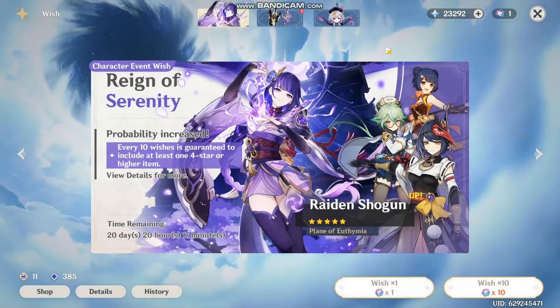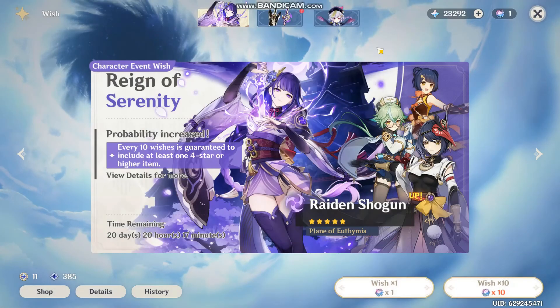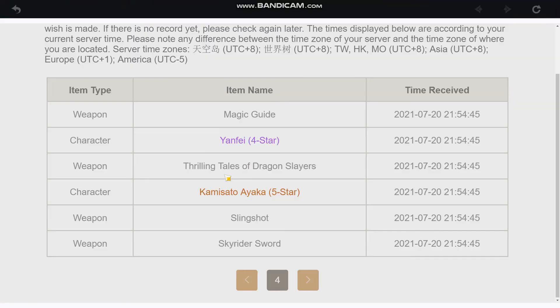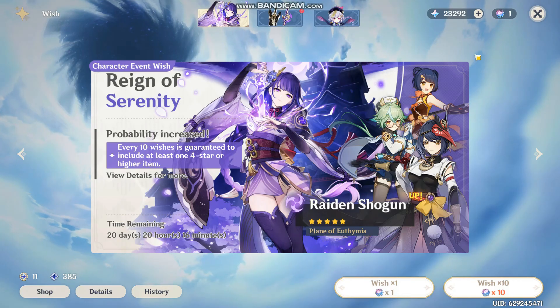We've been saving our primogems for a while — we have 23k plus some Genesis Crystals. Let's look at pity: 21 pity. Ayaka is the last five-star we pulled, so we're not going to have a guaranteed, but I have enough to get one if we lose the 50/50.